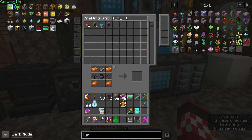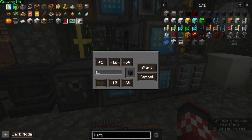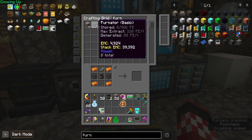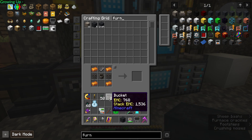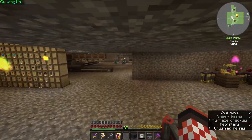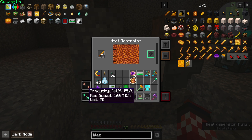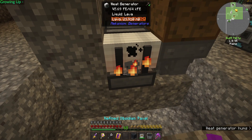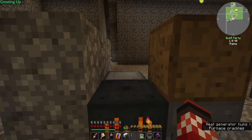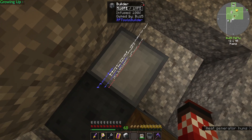Now I can just type in fernerator, go straight to the basic, and say I want 10. Because in theory this should be more effective than the heat generator — the heat generator is only producing about 40. It's still technically weaker.